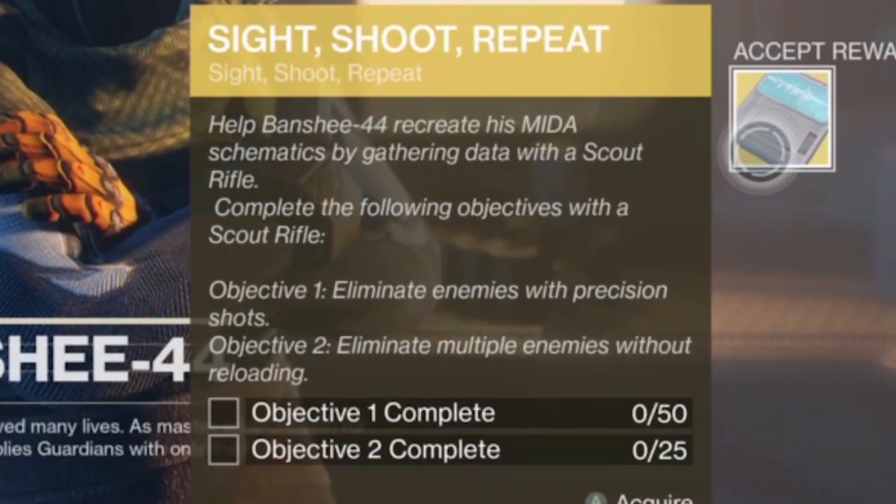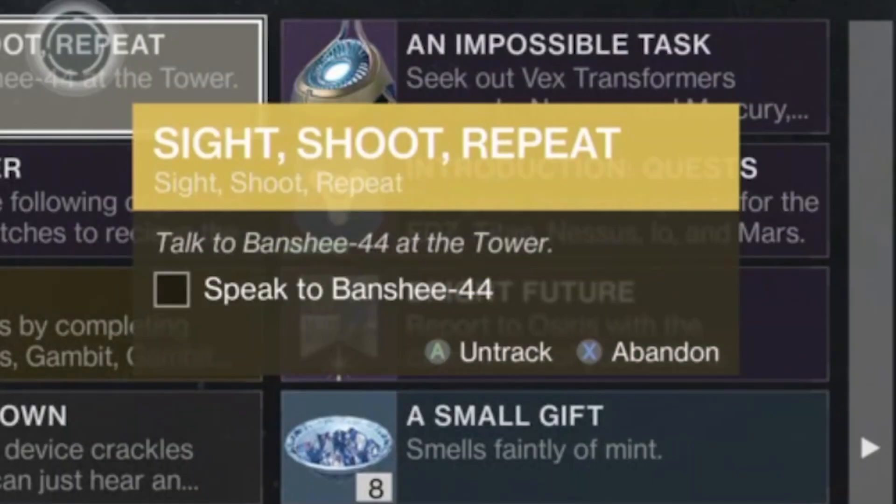Then you'll get the quest step "Sight Shoot Repeat," which has you killing 50 enemies with precision kills using a scout rifle and killing multiple enemies without reloading 25 times. Then you gotta go visit Banshee-44.